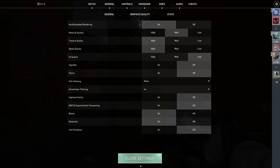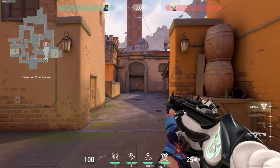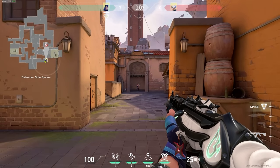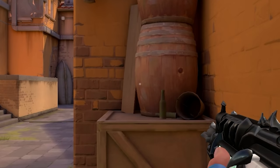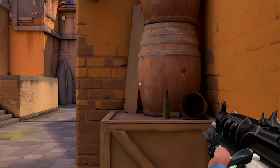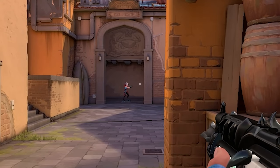Two other settings that I really like are improved clarity and experimental sharpening. Both of these may cost you some frames per second, so if they mess up your performance too much, don't use them. But for me, everything looks much easier to see, especially at long distances, and I really like the clarity it gives my screen — especially for my old boomer eyes.